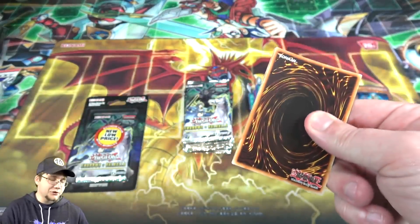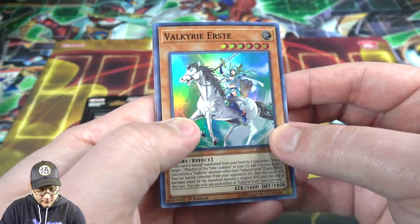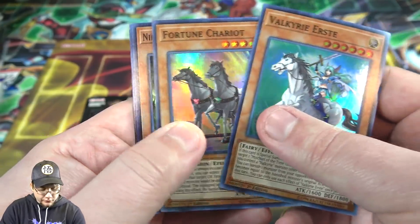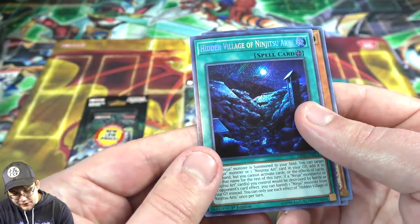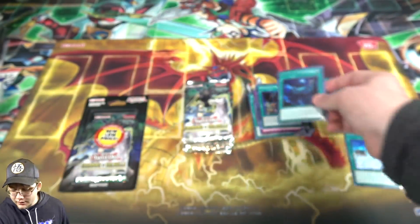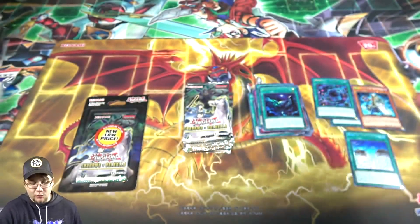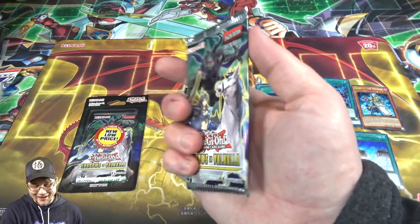I know boxes of this set are pretty tough to get, which is why I thought — hey, seeing some of these packs cheap might be worth it. Another Valkyrie, Fortune Chariot, Hanzo, Red Dragon Ninja, and then we have Hidden Village of Ninjutsu Art. This card's pretty cool — it's the field spell for the Ninja cards. I always thought it was neat looking. It's pretty artwork, but it's a shame the Ninjas never really did anything.